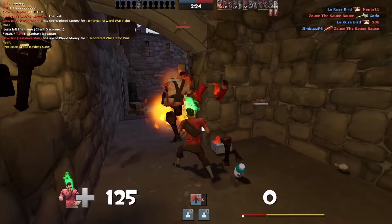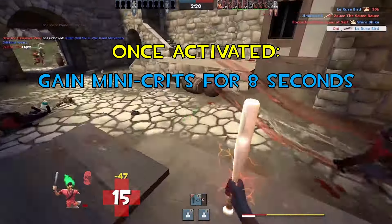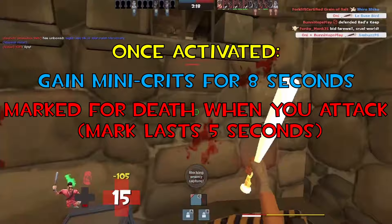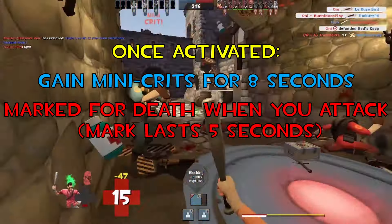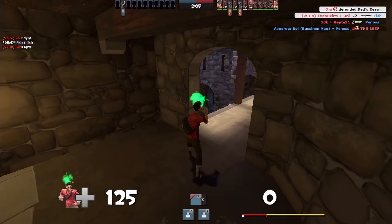The Crit-a-Cola, once activated, grants the user mini crits for 8 seconds. The drawback of this weapon is that the user gets marked for death as soon as they attack, which lasts for 5 seconds. Basically, the Scout both deals and receives mini crit damage.